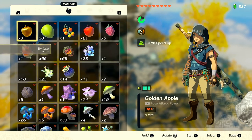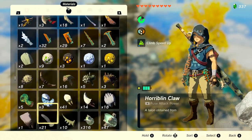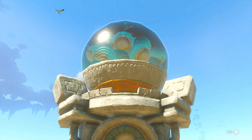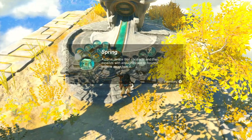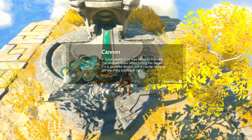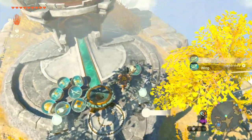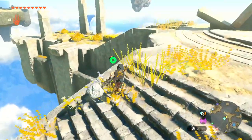I need to sort this by type - there we go, that makes it much easier to find things. Some power cores - five of them should do the trick. I'll place them in there. I'm hoping this gets us some new Zonai devices because we did try out the spring for the first time not too long ago. We get a couple springs - nice and new. The spring is a Zonai device that contracts and then expands with enough power to bounce objects away. We also get a cannon - a Zonai device that fires shots in intervals; the shot explodes when hitting a target. It's a powerful device but tricky to get the firing angle just right.